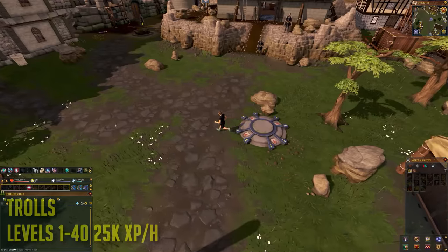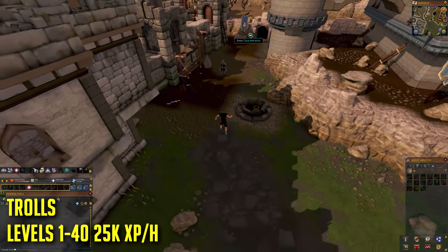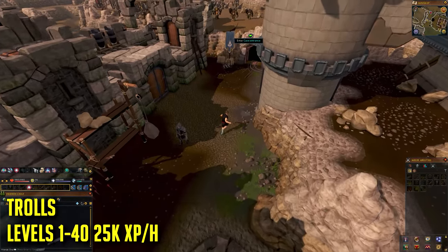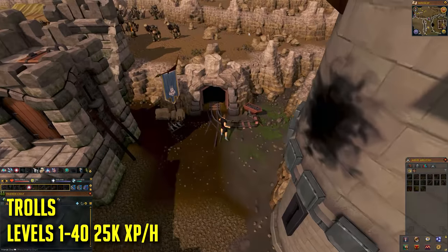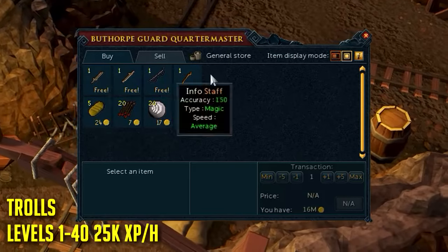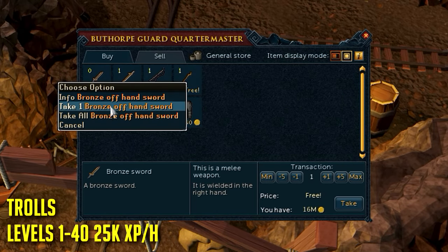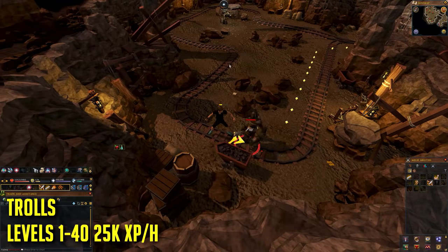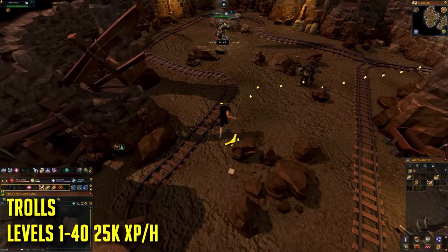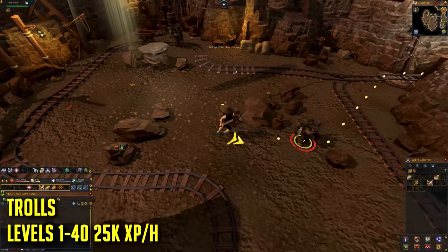For levels 1 to 40, you're going to be training at the same area a members player would — the trolls located in the Burthorpe mine. Follow the video if you don't know how to get there. Don't worry about having weapons, as when you go inside you can get a free weapon from the NPC standing there, which also sells a ranged weapon. Just kill all the trolls, use your abilities or legacy combat mode, and one-hit them until the room is empty.